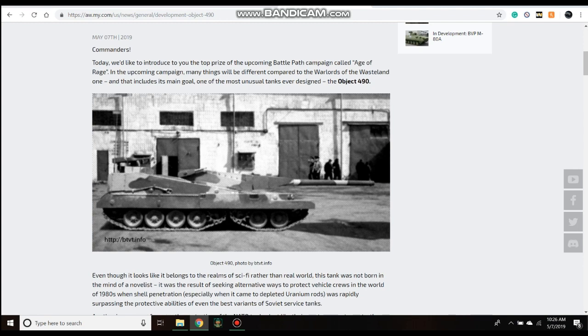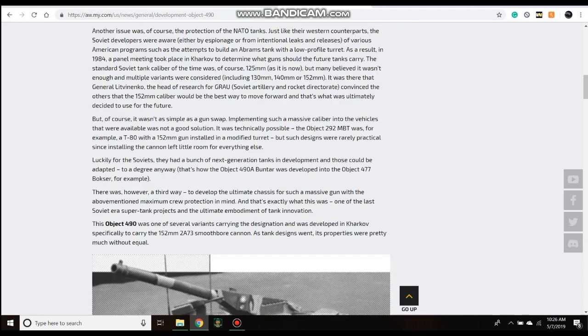There are limited resources on this vehicle. In fact, the first real images of the 490 model first surfaced around 2015. It was a secret project that started in the 80s and just kind of got buried because it never really went anywhere, but it is a very cool and unique vehicle.